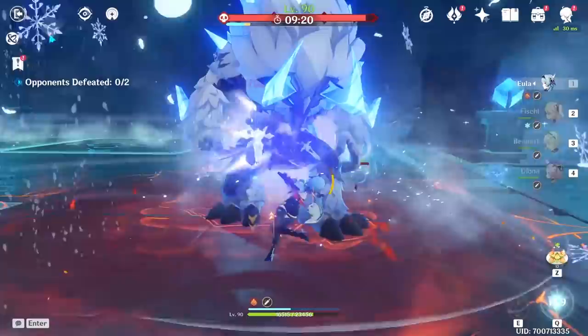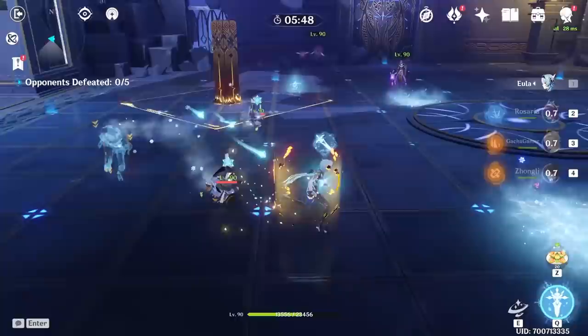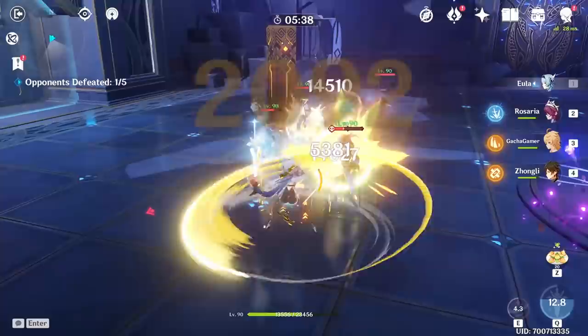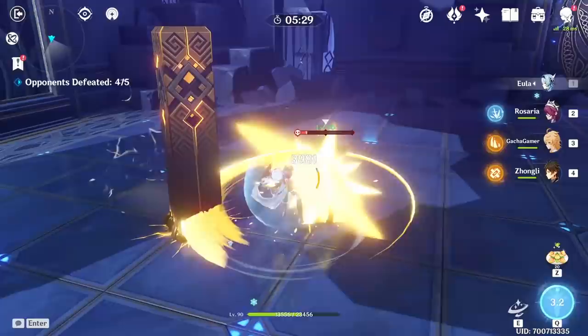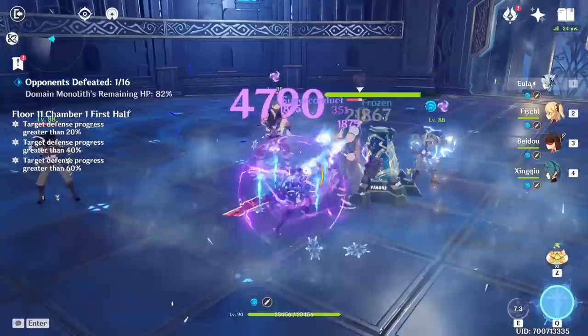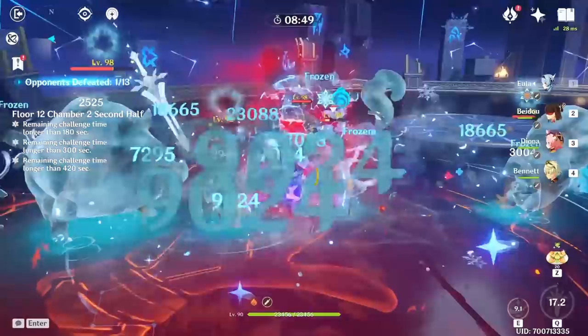For team composition examples, a strong option is Eula with Fischl, Diona, and Bennett — a traditional physical hypercarry team. Another tested variation uses Rosaria, Zhongli, and either Geo Traveler or Albedo, taking advantage of both Cryo and Geo resonances. Even if Cryo's status gets knocked off by Crystallize reactions, some will remain on enemies for the Cryo Resonance critical rate bonus, while Zhongli's shield shreds resistance and Geo Resonance amplifies damage further. For a more daring option, a Fireworks team variant with Fischl, Beidou, and Xingqiu works well, though it's best utilized when those 4-stars have certain constellations unlocked.